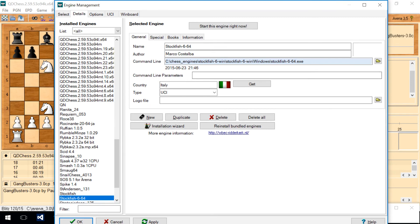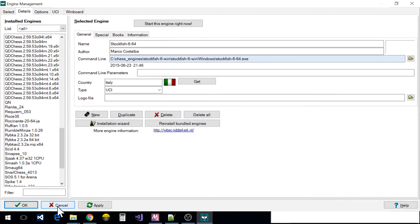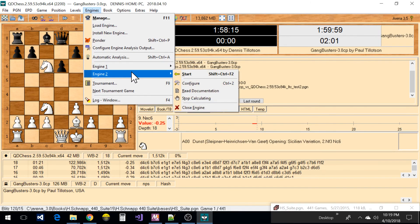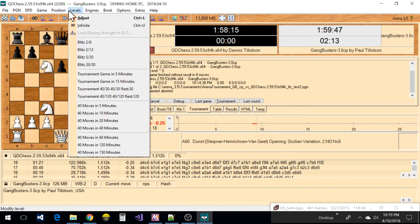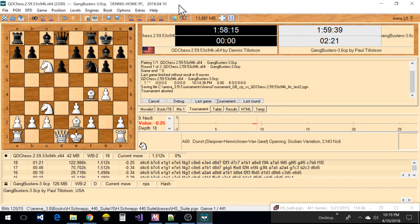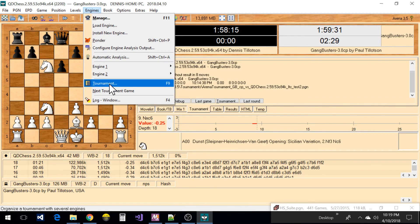Maybe through a command line parameter. Right here you can start this engine right now if you want — click on it and it would load into engine slot one or two. It doesn't really tell you which engine is engine one and which is engine two — that's a bit of a weak point. I would imagine this one is one and that's two, based on what it says in the title bar. Anyway, that about covers everything you need to install an engine and run a tournament — have fun!